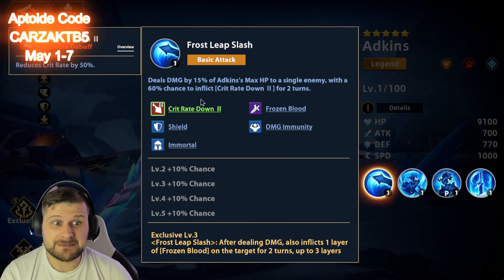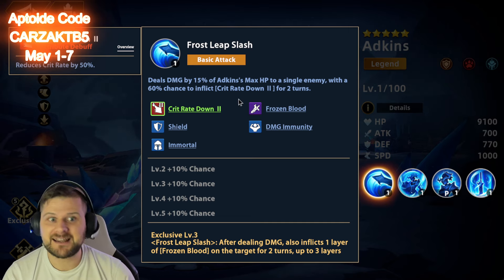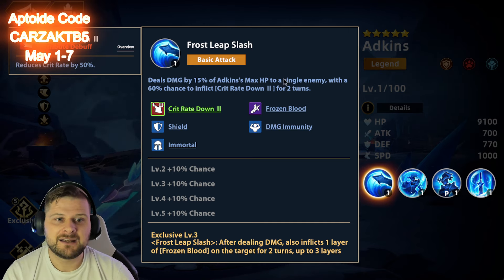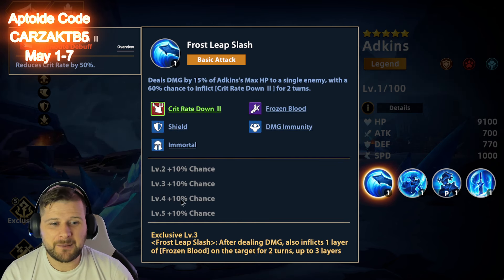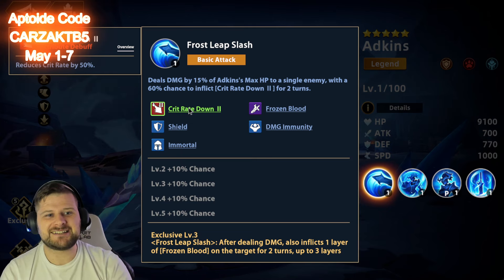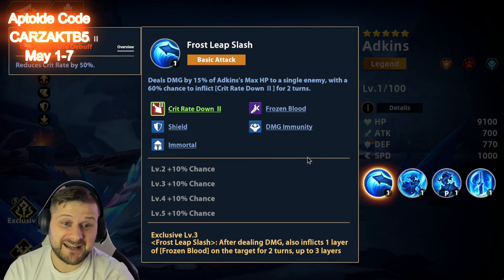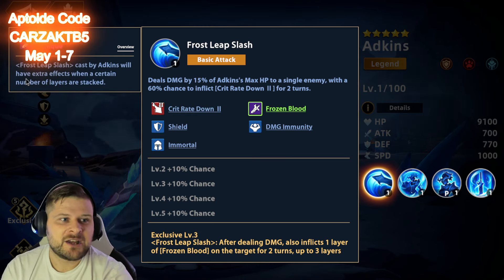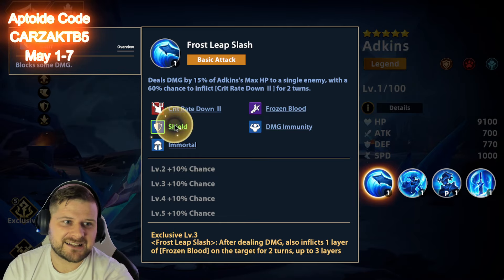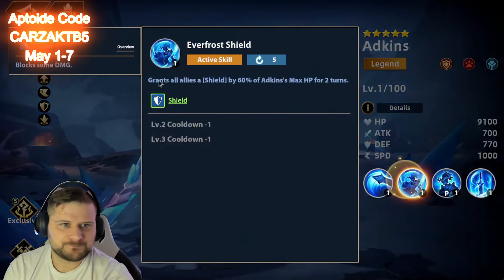Basic attack Frost Leap Slash deals damage by 15% of Adkins' max health to a single enemy, with a 60% chance to inflict crit rate down — which is massive, reducing the enemy's crit rate by 50%. That's crazy, especially on a basic attack, for two turns. With exclusives this increases up to a 100% chance to inflict crit rate down, which is absolutely massive.